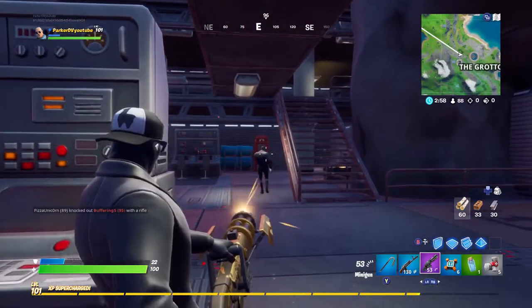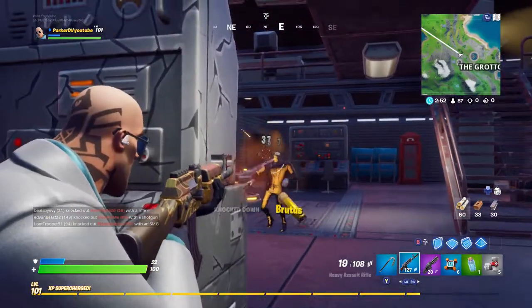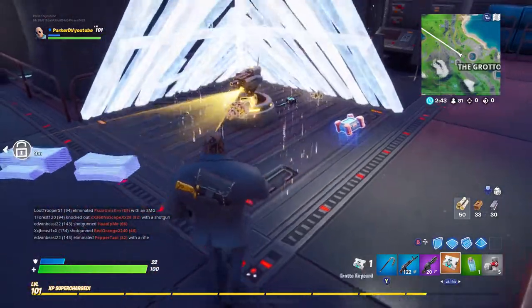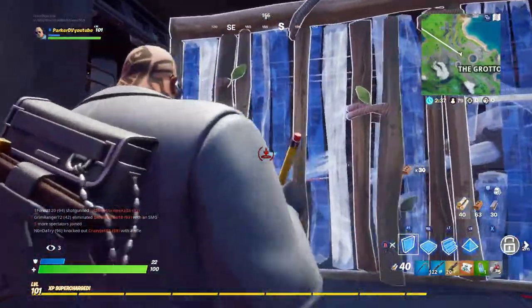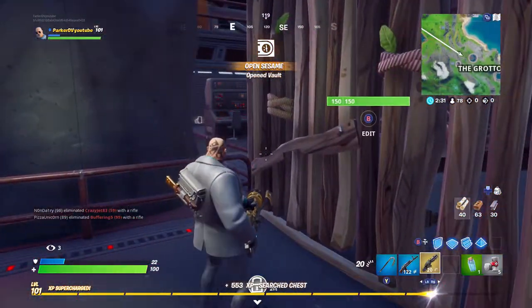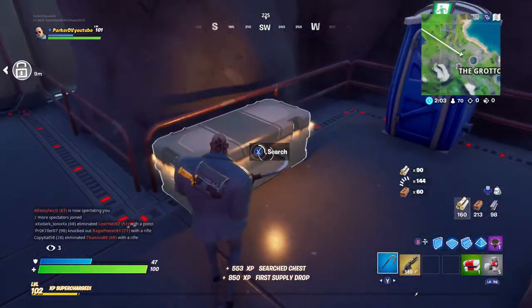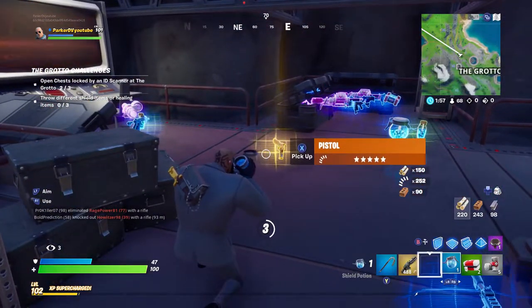I need to get back into this disguise thing again so I don't get lit up. There's Brutus! Okay, we got him. Give me that. Let's get into this vault. Hopefully we don't get beamed by someone, but we got the Brutus minigun with 20 bullets — yeah, that's not good. All right, grabbed all the light ammo possible. We got a ton of ammo now.